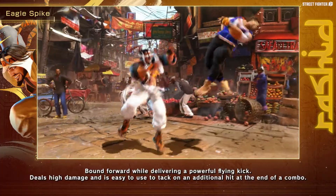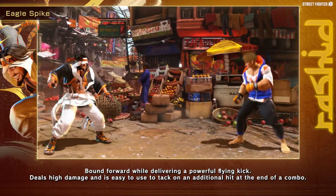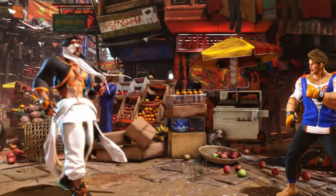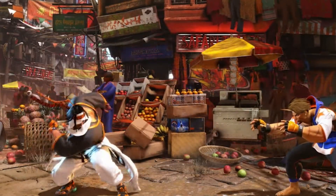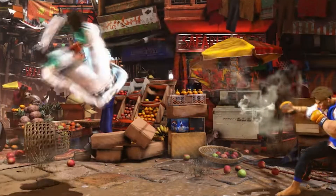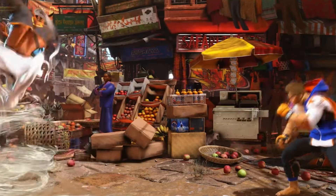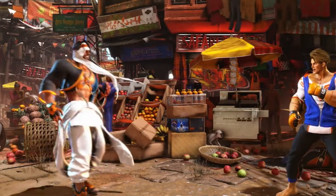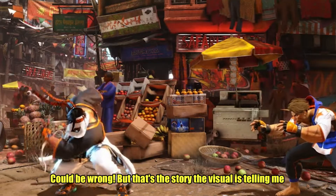As for Eagle Spike — a classic returning move for Rashid — it still does a flying kick across the entirety of the screen and yes, it can go literally full screen. But the scary part: look at the silly nonsense on block — the amount of pushback. This is basically Blanka Ball 2.0. And unlike Blanka, this probably won't need charge — this will almost certainly be a motion move. It might be the case where a handful of characters can punish it, but given Luke's general recovery and the space, it looks like against a lot of the cast, this is going to be pretty safe on block.